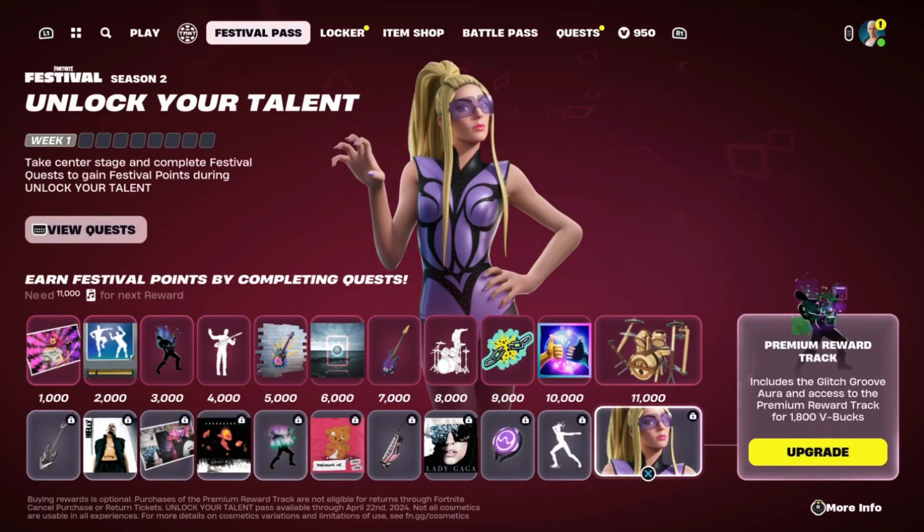You can buy them individually — like the skin costs 1,500, the song costs 500, or the emote costs 500. If you head over to the Festival Pass, they also have a new Lady Gaga skin there too.